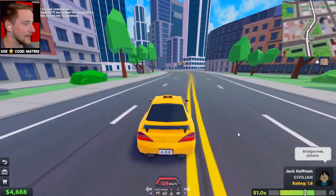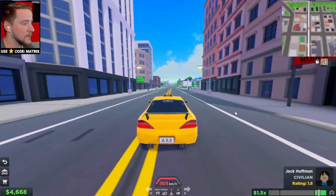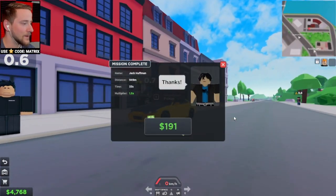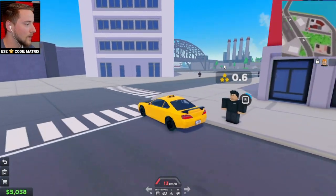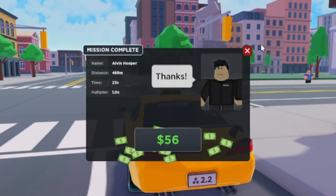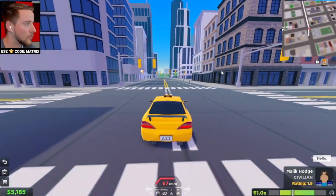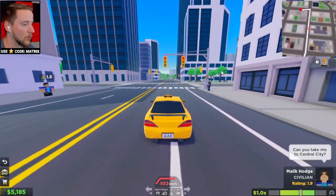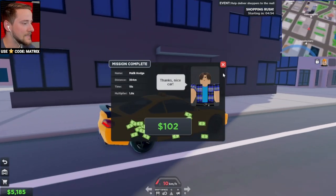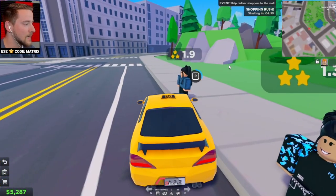Bridge view, please — he literally talks to you and everything, that is so cool. Let's drive through downtown. It'd be cool if there were little side missions or daily missions you could do. Either way, this game is amazing for being brand new. Jack Huffman, there you go. I'll just pick up this guy to see what the difference is with a lower rating — 'Can you take me to small town?' Only 50 bucks! So the rating definitely makes a big difference. If you hit anything it seems like we also get less money — you don't want to hit posts or other cars.